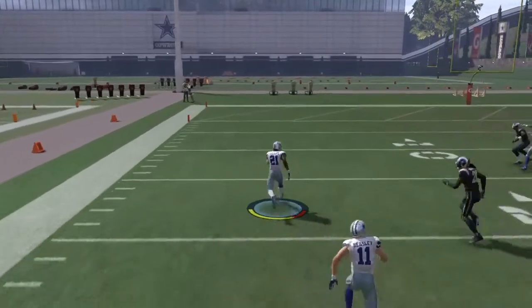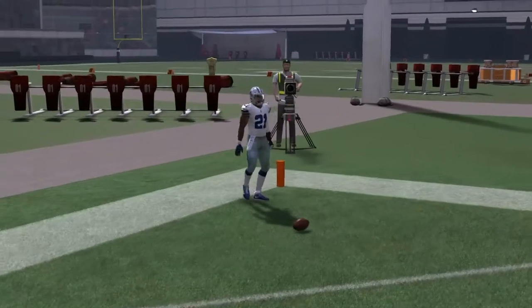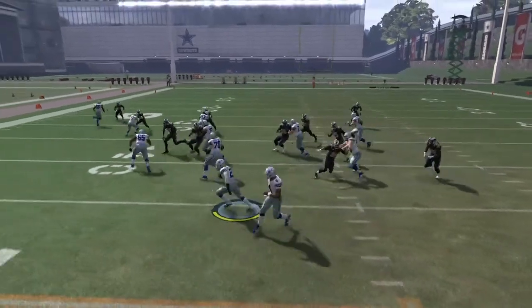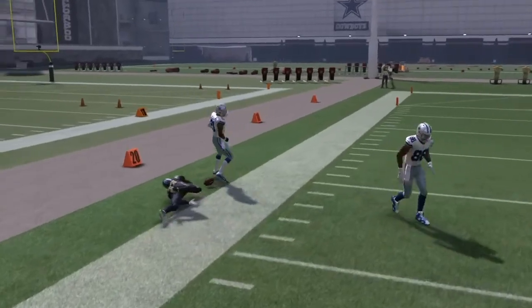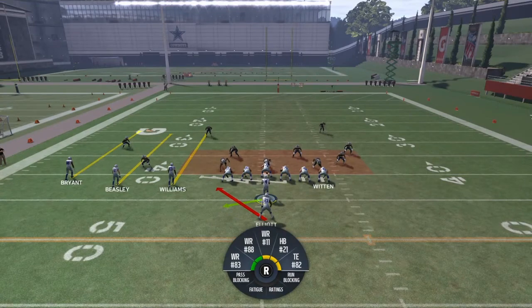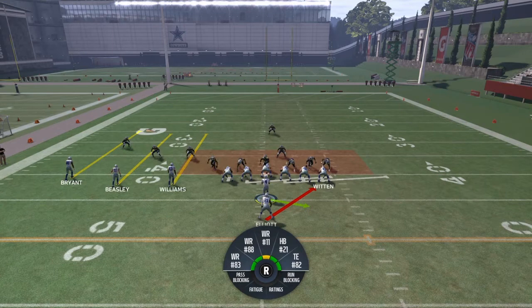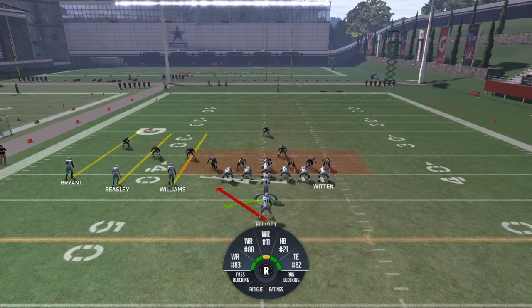You'd want some nice run blocking tight ends or wide receivers out there. Terrence Williams does some great run blocking out there. As you can see Cole Beasley is holding his own for how good he is at run blocking, and Dez right there not doing too well. But guys, this is a great run play - I have to run this some more. If they have no guys on the right side and they're stacked to the left, obviously just run it to the right side - you're gonna get a ton of yards. Common sense.